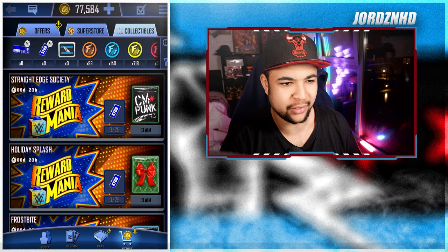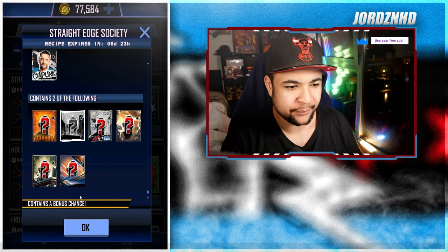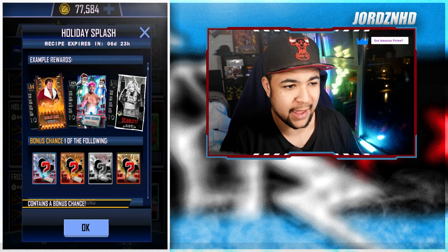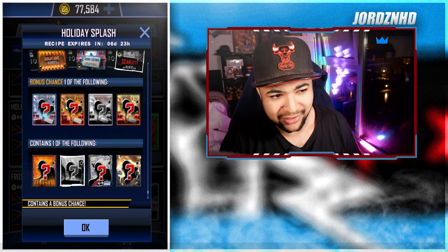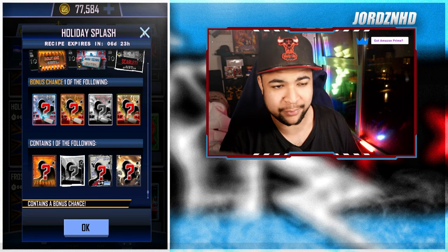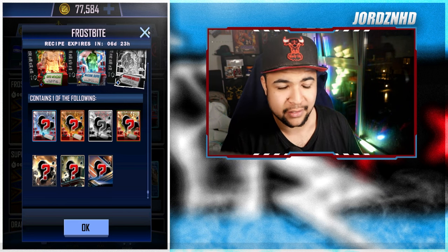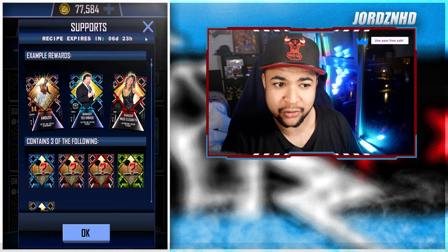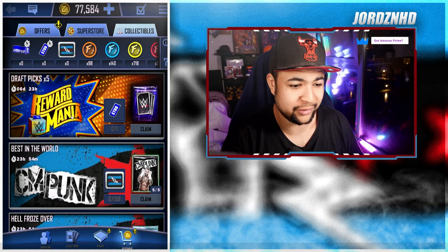So obviously we've got the Reward Mania collectible store. For 25 stubs you can redeem a pack that gives you a bonus chance of Punk and anything from Summertime 23 to Crucible tier. For another 25 stubs you could get a Christmas Holiday pack — anything from Tempest up with a bonus chance at the Tundra Christmas cards. For 10 stubs you could open a Frostbite pack giving anything from Summertime 23 to Crucible Christmas card. Those aren't too bad as long as you get MVP — five stubs, and five draft picks is one stub.